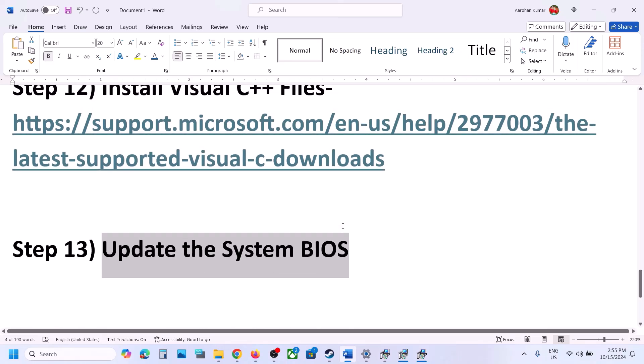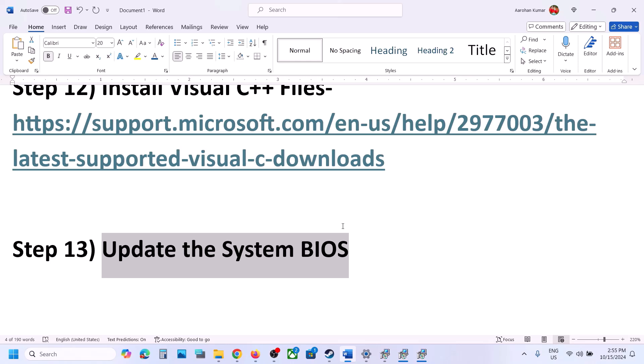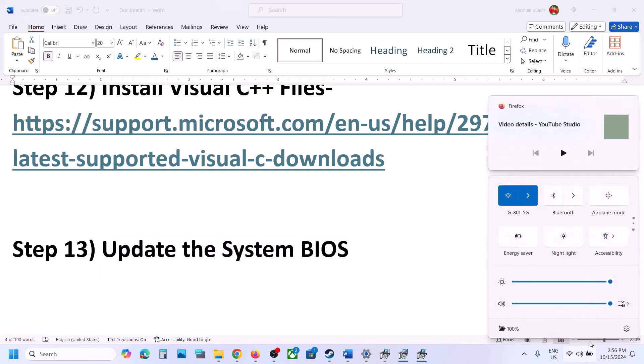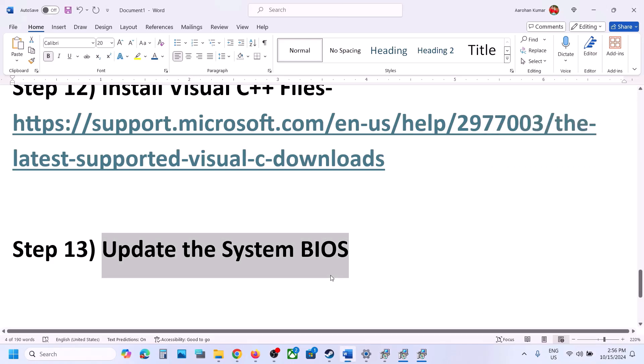The next step is to update the system BIOS. Go to your system manufacturer's website — for example, Dell for a Dell computer or Lenovo for a Lenovo. Select your model number, go to the Drivers/Downloads page, and find the latest BIOS update. For laptops, make sure the battery is above 10% and the AC adapter is connected. Do not unplug the power cable during the BIOS update. After the update, log in and launch the game.